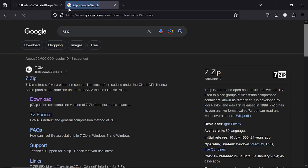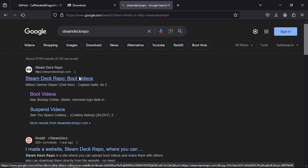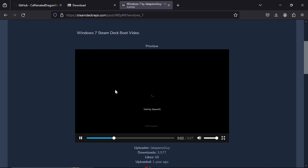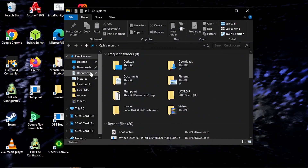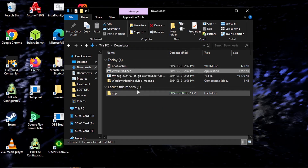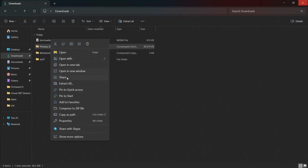Then download 7-zip — this is optional for Windows 11 users. Then download a boot movie and name it boot.webm. Now go to the Downloads folder and install 7-zip. Use 7-zip to extract the GitHub files and ffplay. Windows 11 users can instead right-click and select 'Extract All.'